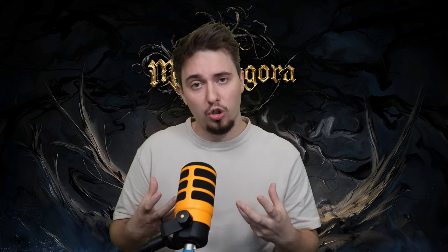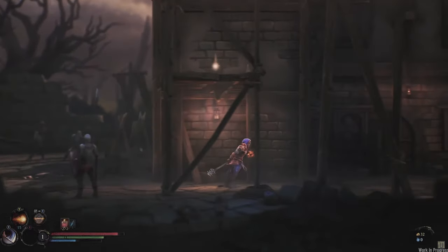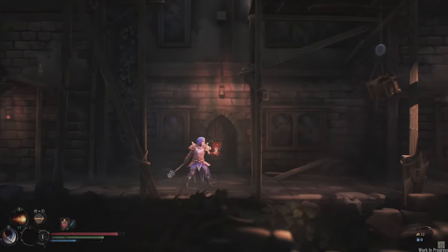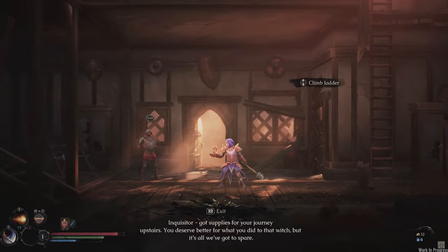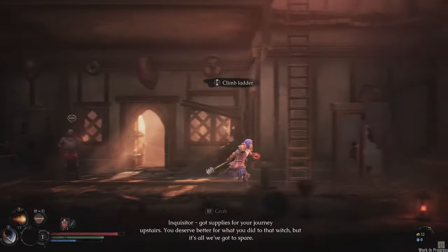Last but not least, the sixth class is Inquisitor. Inquisitor is a priest-like warrior who goes head-to-head with enemies using sword and board, combined with divine magic. The divine magic lets you heal yourself and punish enemies with smites from above — truly a crusader warrior.